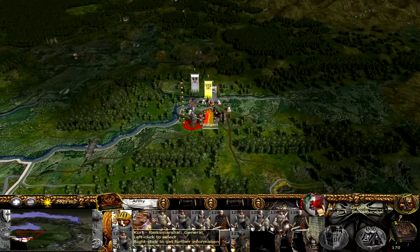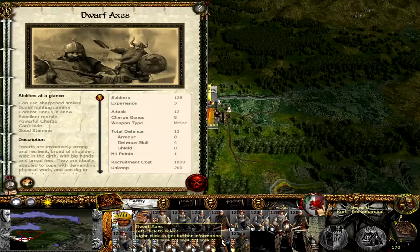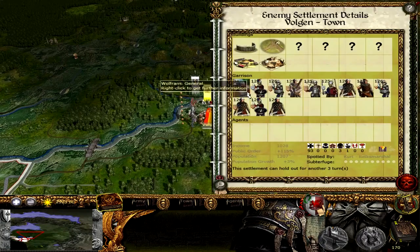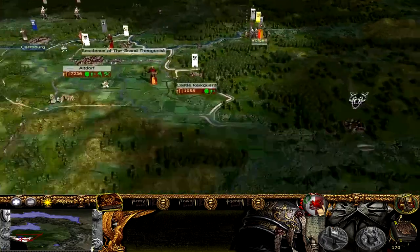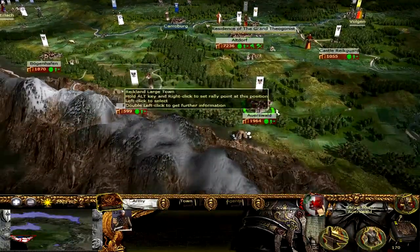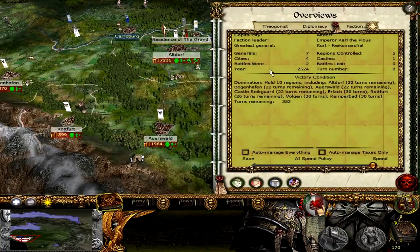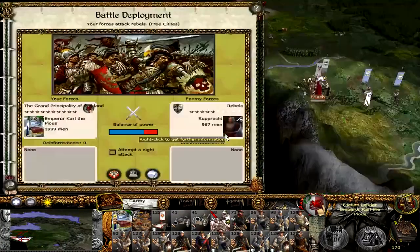Up in Volgen, we currently have Kurt Reichmarshal. He doesn't really have that much artillery — we've got some Dwarven Axes and Dwarven Warriors. We've got these Empire and Dwarven hybrid armies. We're going to be playing the Battle of Erlach in today's episode. Not really much else we can do — we still just need to hold these territories for 30 or so turns. It's going to be interesting to see how long this campaign actually goes for. Let's get into the siege against these Rebels.